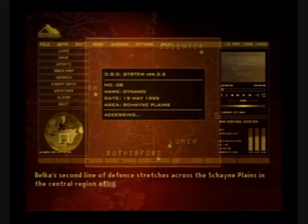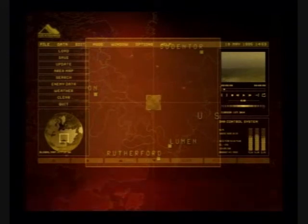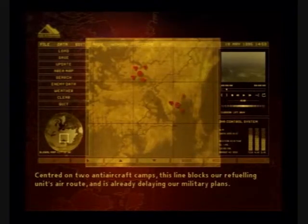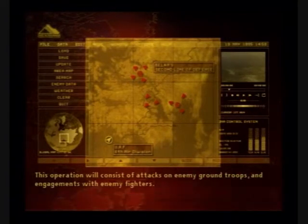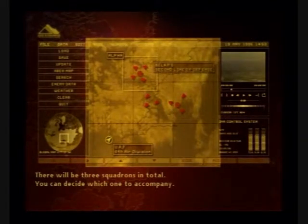Belka's second line of defense stretches across the Shane Plains in the central region of Southern Belka. Centered on two anti-aircraft camps, this line blocks our refueling unit's air route and is already delaying our military plans. This operation will consist of attacks on enemy ground troops and engagements with enemy fighters. There will be three squadrons in total, and you can decide which one to accompany.